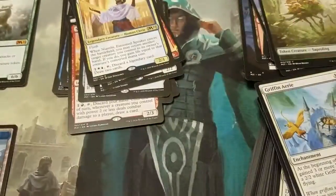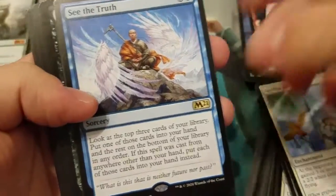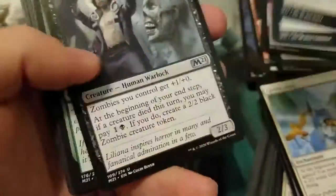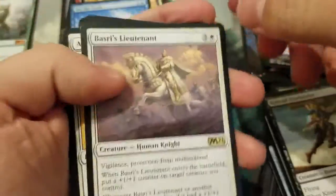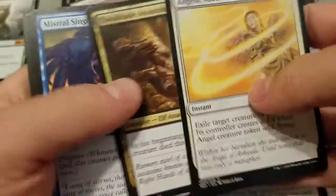Alright, end of the second stack of packs. Let's see the truth — well, my truth is that this box is not that great. Oh well, we're having fun aren't we? Basri's Lieutenant — I have a bunch of these already from doing the sealed events. Very neat. We're not going to get Cultivate. This card doesn't have the support it needs right now, so we'll see.